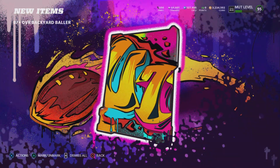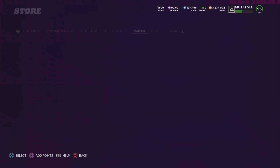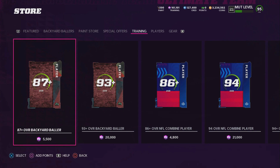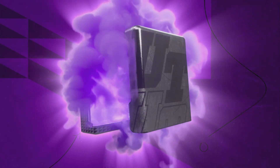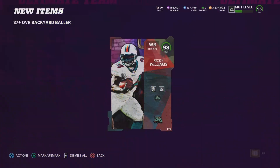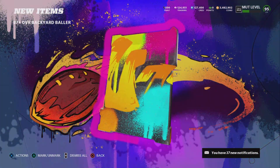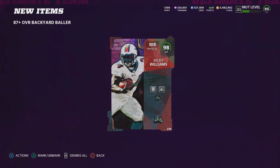From there I got up to about 90,000, and in this screenshot you guys can see I actually worked my way up to about 160,000 training points. Right here in this clip, we're going to see my first LTD pull with Ricky Williams — sold this card for about 270,000 coins. And right here in the next clip, I pulled my second LTD Ricky Williams, which sold once again for about 170,000 coins. Super crazy pack opening.